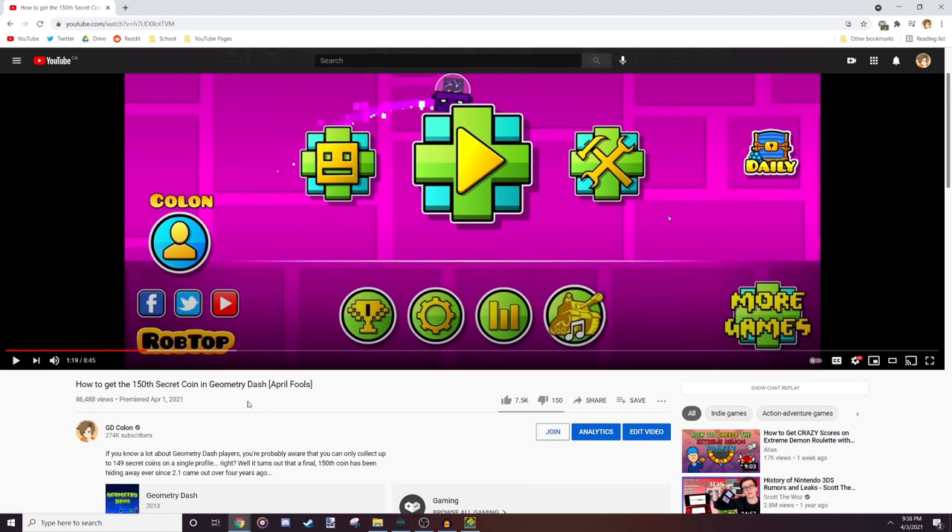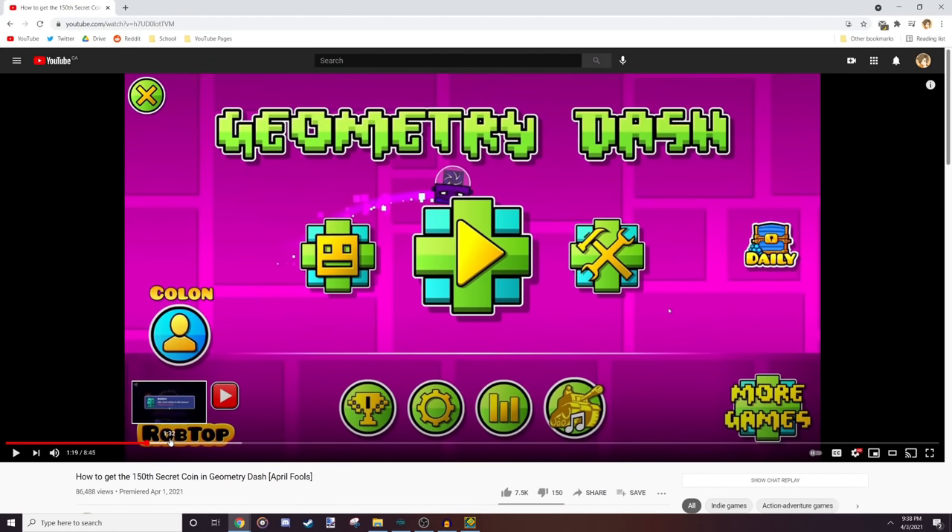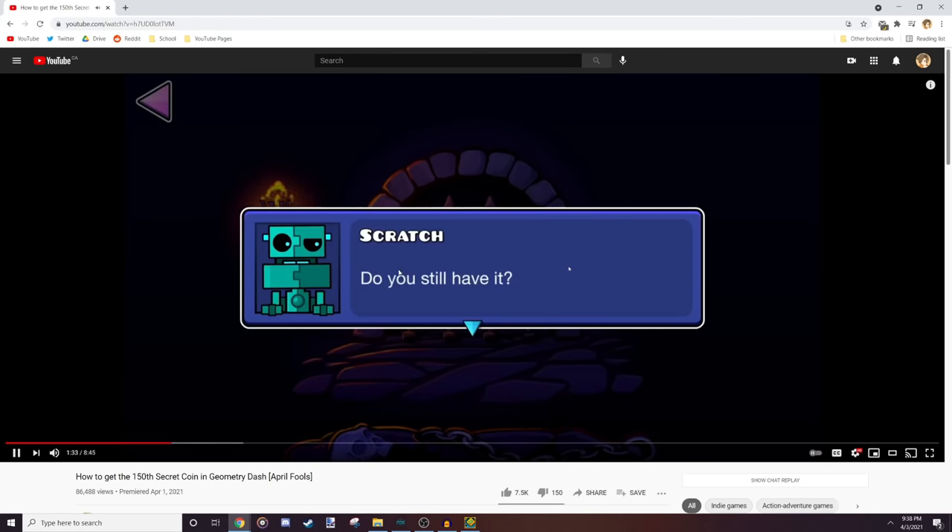Hi gamers, in this video I'm going to be going over how pretty much everything in my April Fools video — 'How to get the 150th coin in GD' — works. This video was interesting because it took about a month to make with a team of like six other people, and as you can see there's a lot of fancy stuff going on. This was all done through modding.